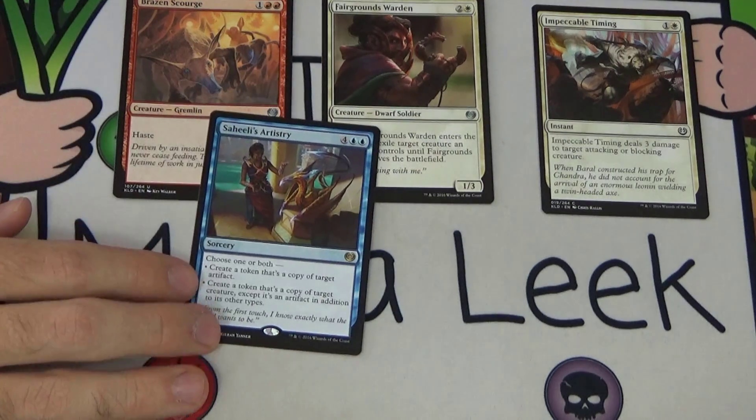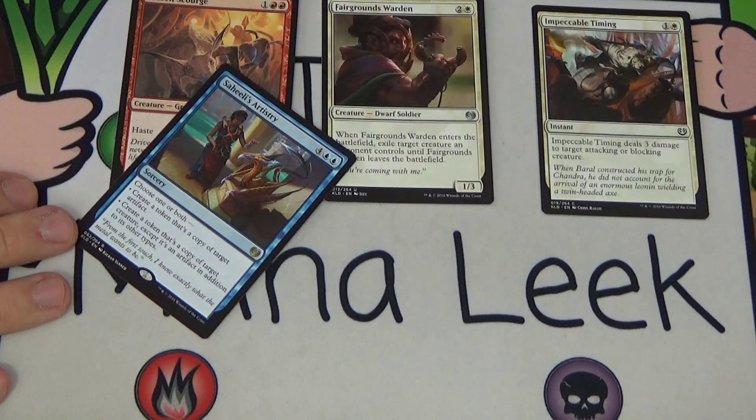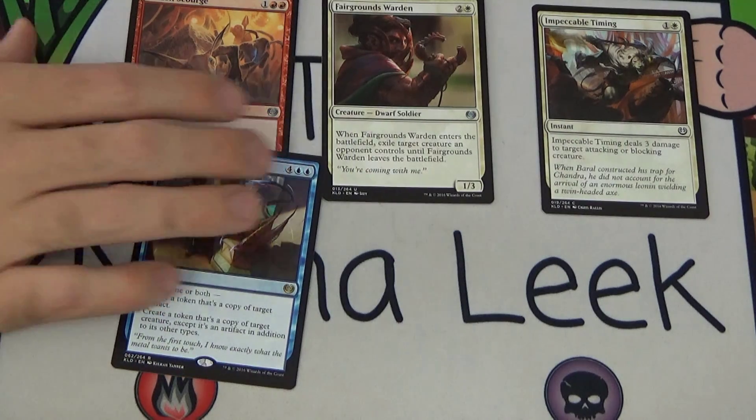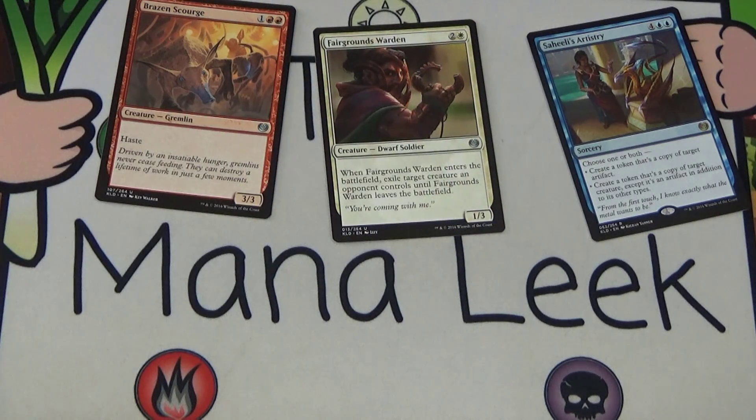Our rare is Saheeli's Artistry — four blue blue for a sorcery. Choose one or both: create a token that's a copy of target artifact, and/or create a token that's a copy of target creature except it's an artifact in addition to its other types. So basically you get two copies of a Gear Hulk, or a copy of an artifact and a copy of a creature. For four blue blue — if you copy even a Bastion Mastodon twice you're getting eight power and ten toughness with vigilance for six mana. Saheeli's Artistry is very very good, definitely a first pick card. I think Impeccable Timing can probably be pulled from the discussion.